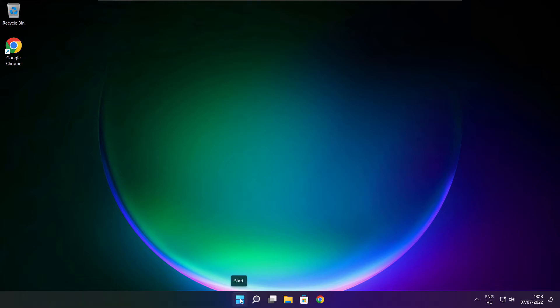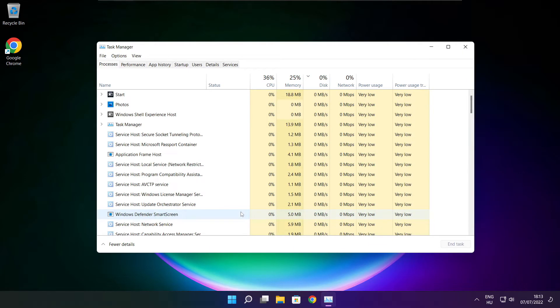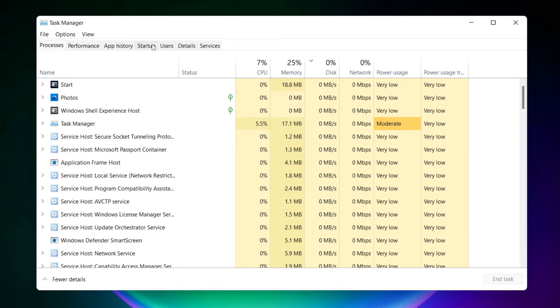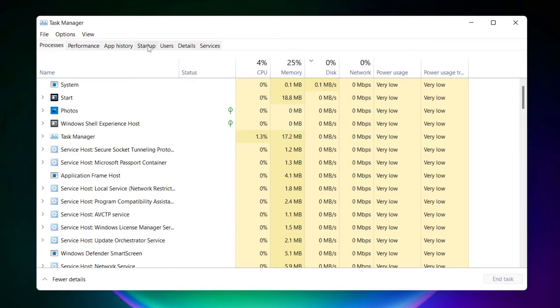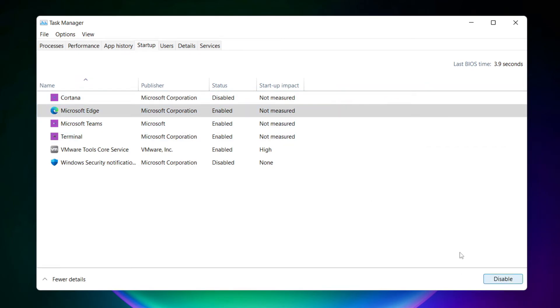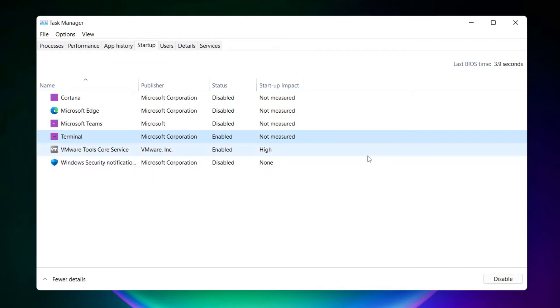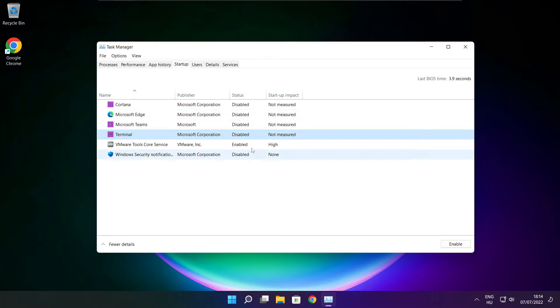Right click the Start Menu and open Task Manager. Click the Start Menu and disable unused applications. Close the window.